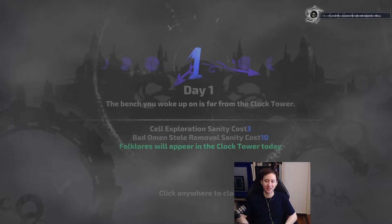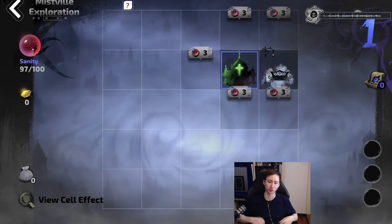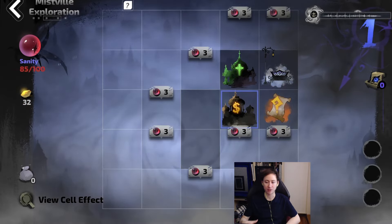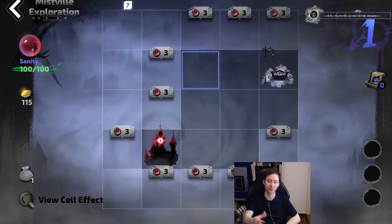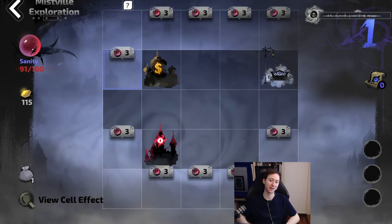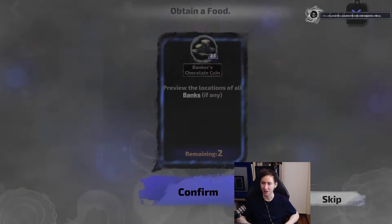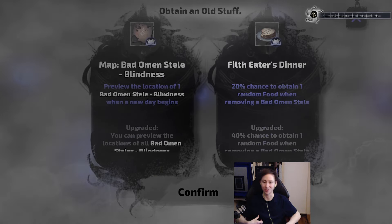The lead mechanic they're adding is called Mistville. It's basically a town where you go in and uncover secrets. You have a board you can click around, a sanity bar, and you're going to be expending sanity to reveal tiles. In those tiles you'll find different rewards, as well as a sanitarium that refreshes your sanity. You'll also find currencies, food, and other items — and that food gives you buffs you carry on through your run.